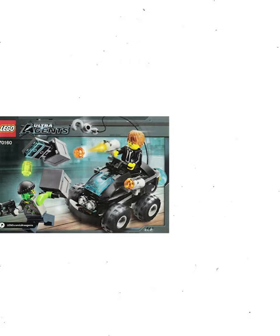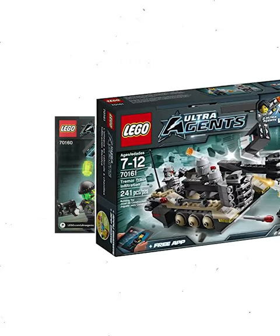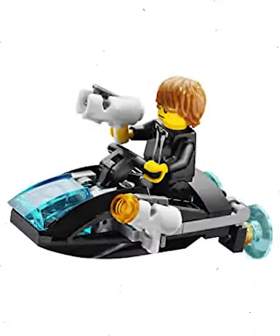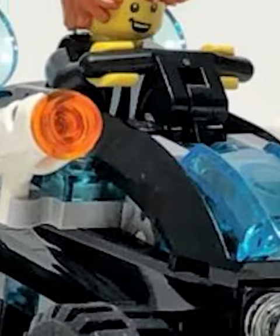Today I'm speed viewing the Lego Ultra Agents with the Riverside Raid and the Tremor Track Infiltration. The Riverside Raid is this super cool four-wheeler that can transform into a jet ski. It has a pair of twin stud shooters, one on each side, and a winch to confiscate the crates from Adam Acid.